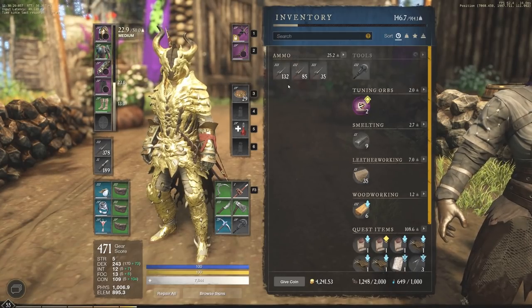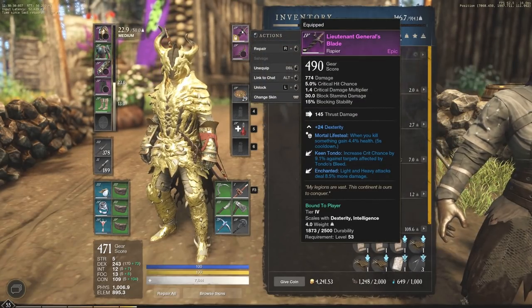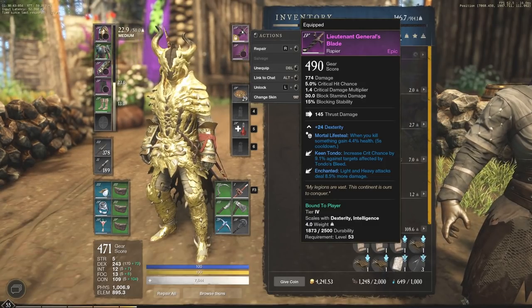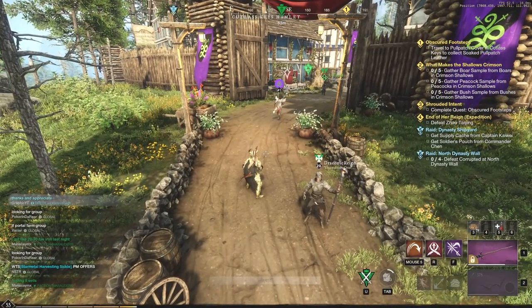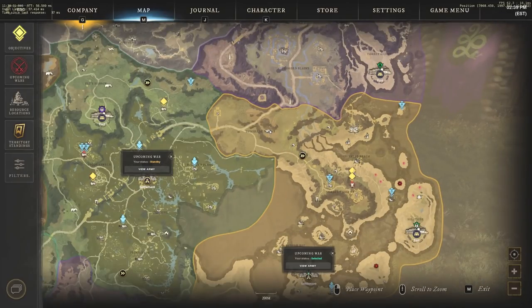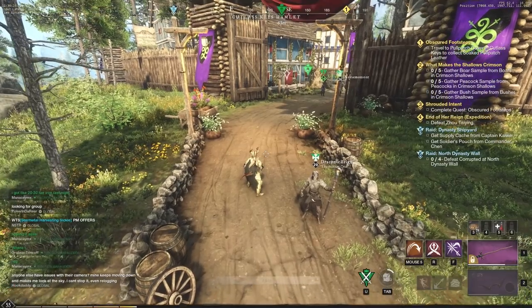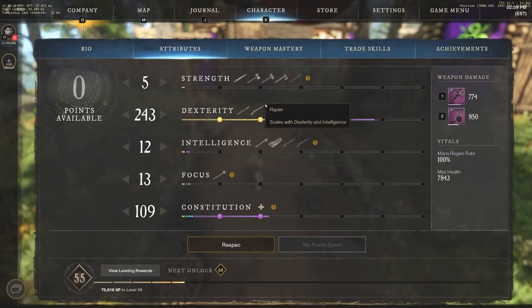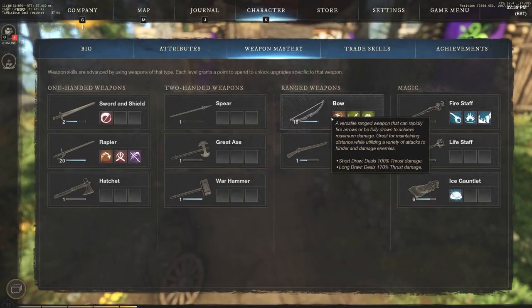The rapier has a 490 gear score and the bow has 491 — both really strong. This rapier actually dropped when I was level 43 and I had to wait until 53 to equip it. It dropped from Fang Snap's Den in Restless Shore — a level 41 area with just a boss wolf you can probably solo at level 40 to 45. It's an insane rapier I've been using since 53 and will likely continue using until I find something better or reach faction rep at 60.